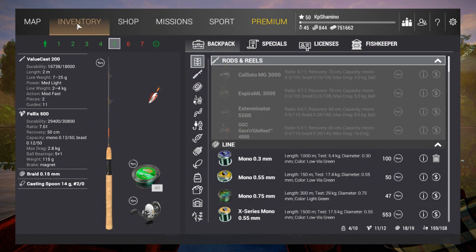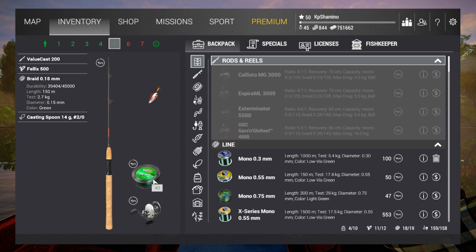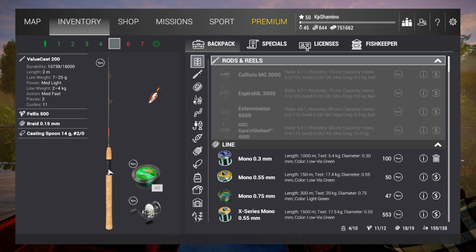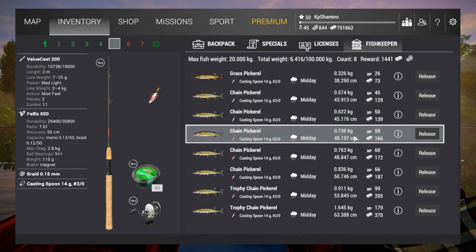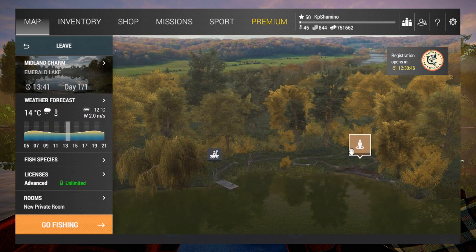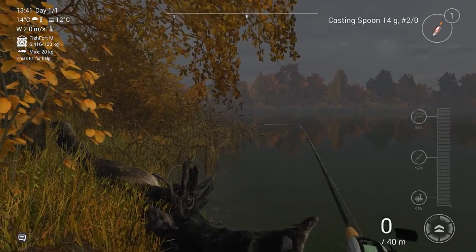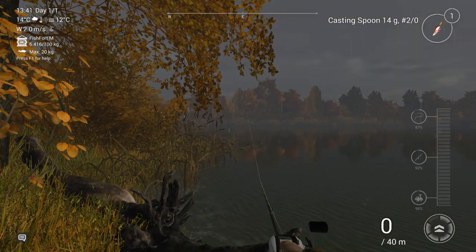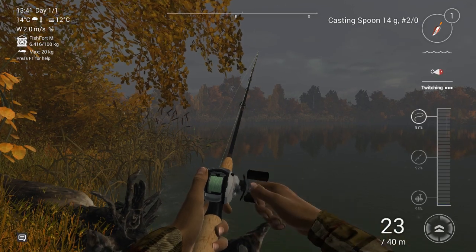So I changed some stuff because chain pickerel here is a little bit bigger. The rod and reel are just the same, but I went with braid 0.15 — that means I got 1 kilogram of test more, going from 1.8 to 2.7 kilogram, and the casting setup can handle it. I went to the casting spoon 2.0. I fished for about 1 hour in game and got a lot of fish — already 2 trophies. You need to come to the Midland Charm. You spawn over here, stand here, and throw over there behind the lilies. This area left and right is totally full with chain pickerel — you get grass pickerel here too, and walleye if you go to the bottom.